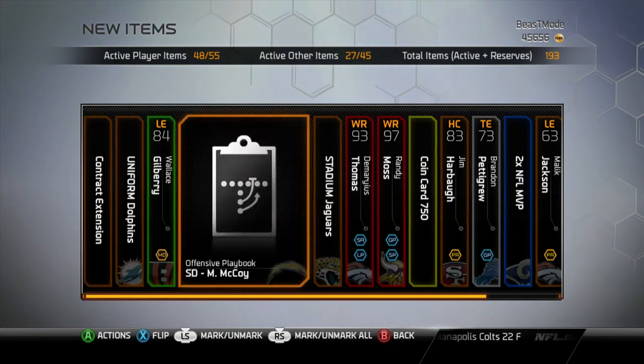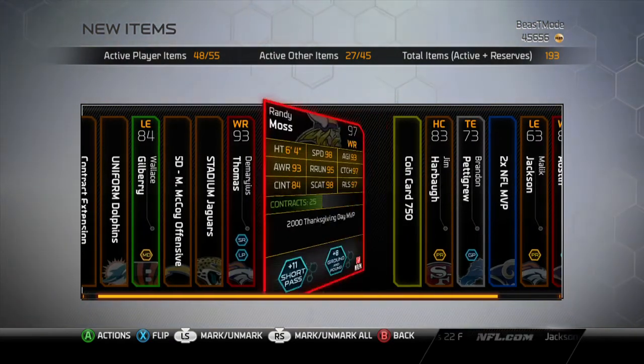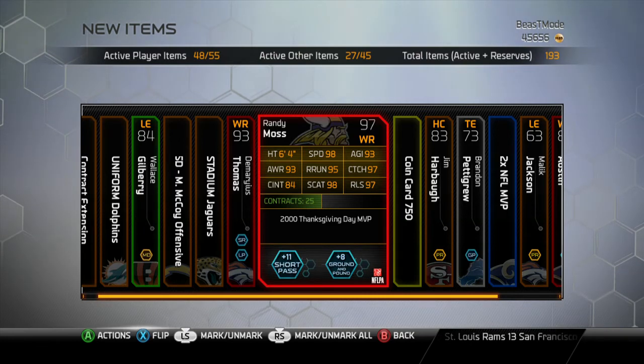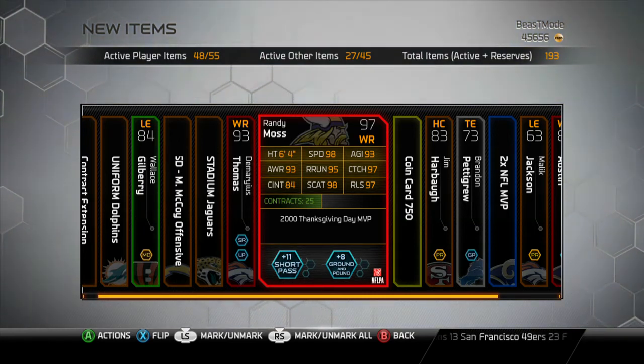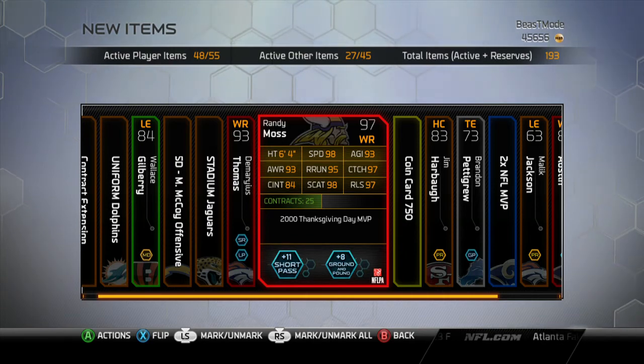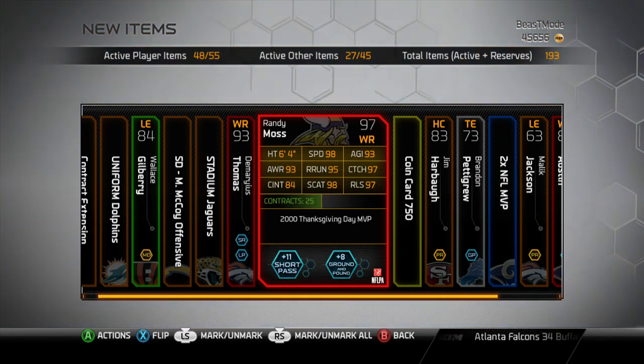Like I said, this Randy Moss is crazy — let's look at the stats: 98 speed, 93 agility, 93 awareness, 95 route running, 95 in the release, 93 catching, 97 catch. The only thing that's a little iffy is the catching in traffic, but you shouldn't need to catch in traffic because you just want deep routes. If he's ever in single coverage one-on-one, that is an automatic shot no matter what the situation is, and his release is amazing.